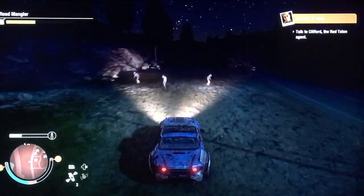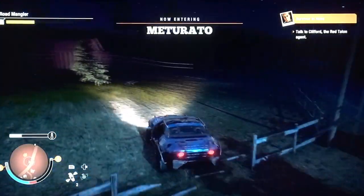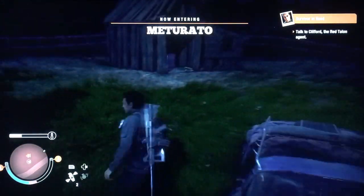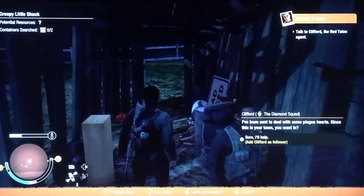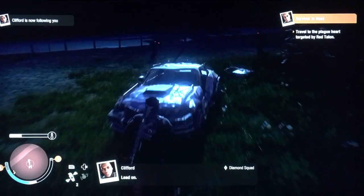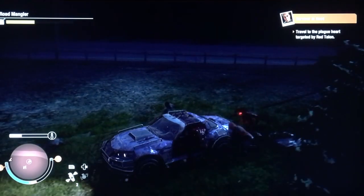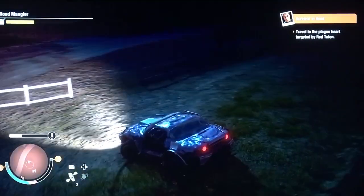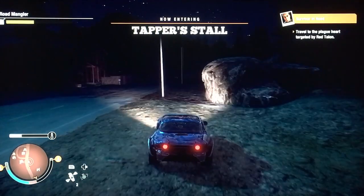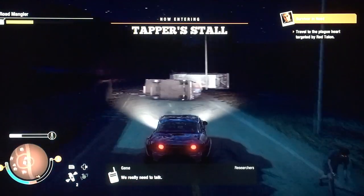He didn't spawn again — there he is. Immediately talk to him, get him to spawn, get in the car, and get them off the car. Again, you want to go to the nearest outpost. I'm lagging terribly but I know where I'm going — to my nearest outpost. This is really just to dump off the weapons you just got.